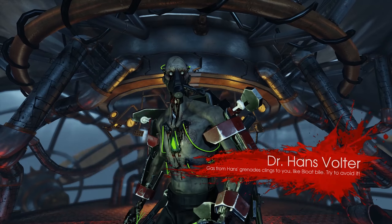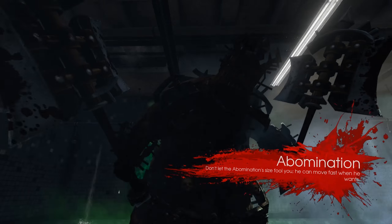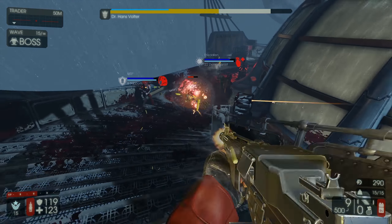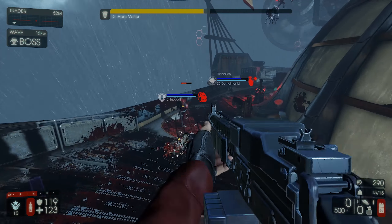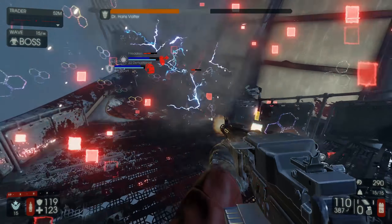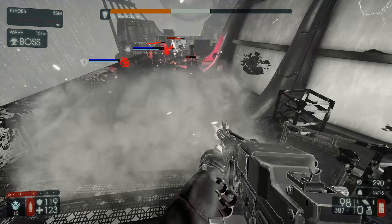Those waves end in a boss fight against one of the four bosses: the Patriarch, Dr. Hans Volter, King Fleshpound, and the Abomination. Another game mode is Endless mode, which is still fairly new. As the title says, it goes on endlessly until you die. In this mode, the bosses will still show up but they are much weaker — unless you're in a crazy high wave, of course.